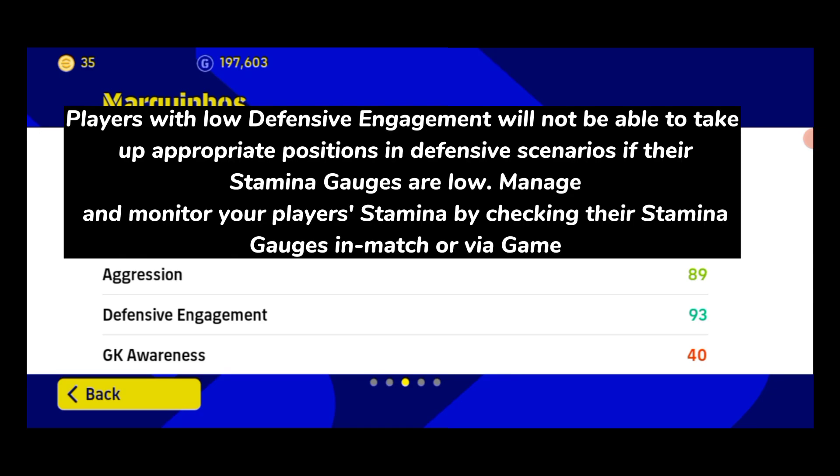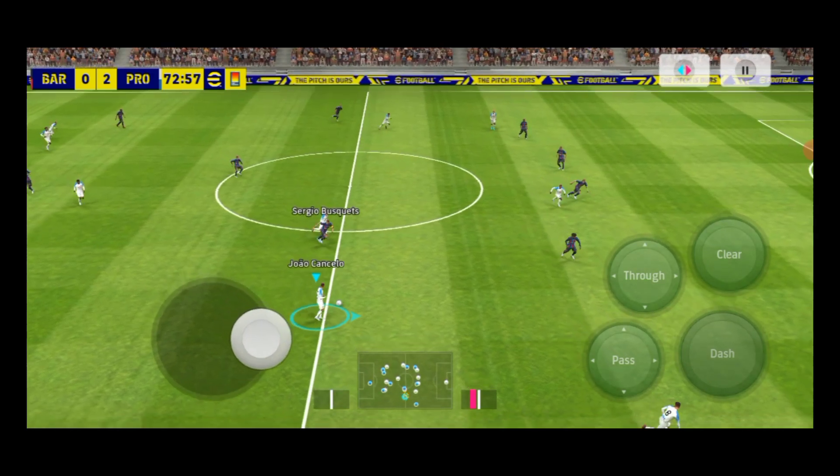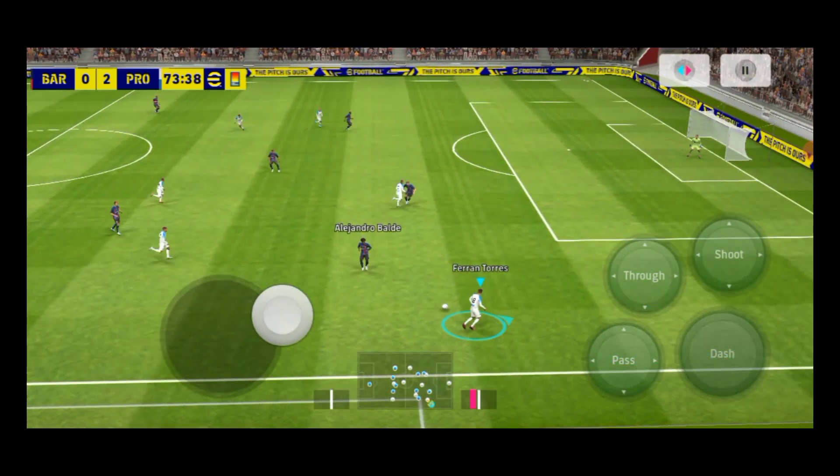Players with low defensive engagement will not be able to take up appropriate positions in defensive scenarios if their stamina gauges are low. Manage and monitor your player's stamina by checking their stamina gauges in match or via the game.